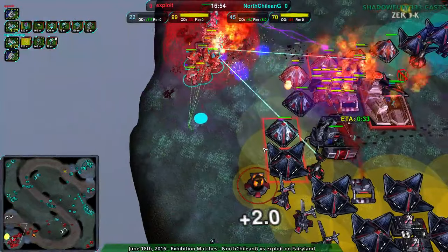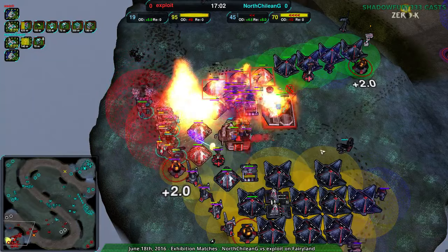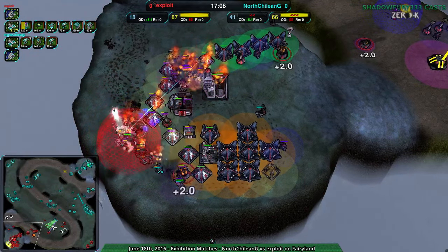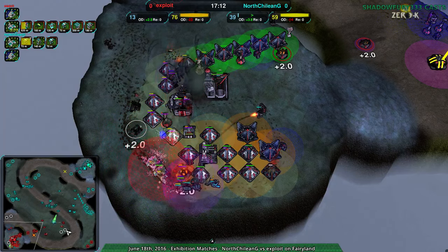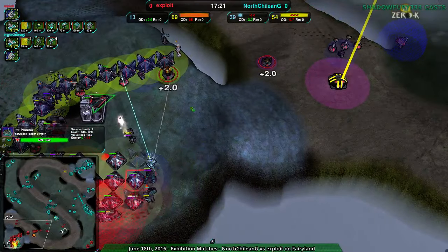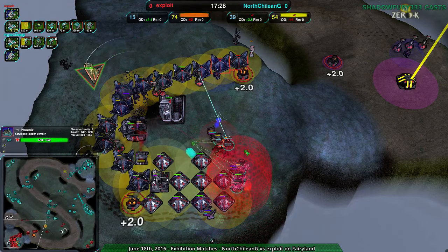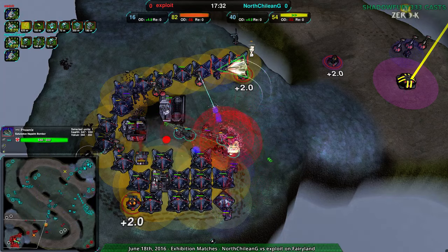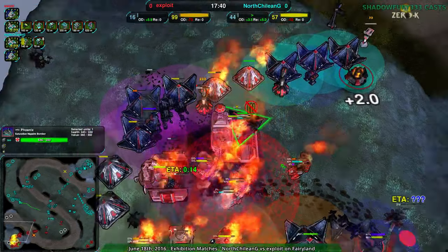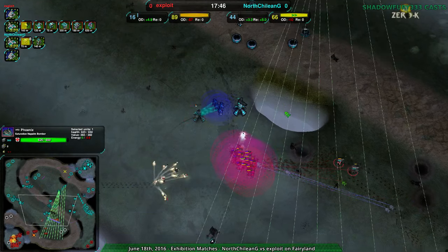Wow, that was a quick snapback. There's some weird Phoenix behavior — it's way too close to the base, apparently setting itself on fire! Those Phoenixes are being more damaging to their own base than to North Shalayan G's forces. Not sure if something happened with the new engine, but yeah — Phoenixes don't normally snap back that quickly; they normally have more of a spin to them when they attack. At this point, the game is over. Exploit has basically lost it — unfortunately.